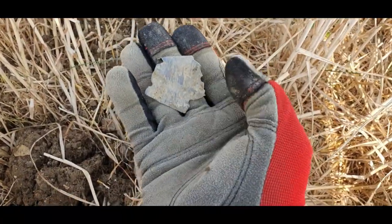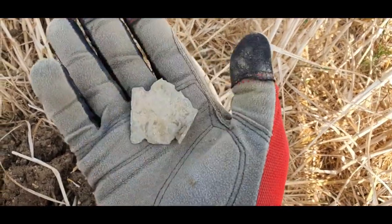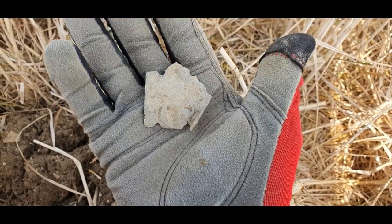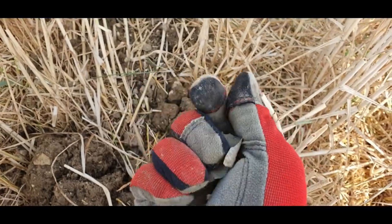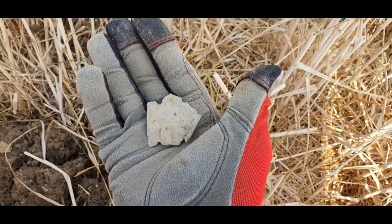I've just remembered what someone said - there was a crashed airplane on this field somewhere, and I think I might have found a piece of it. The problem is the crashed airplane is in the same area where they were getting all the Romans, so we'll try and work our way through it and see if we can find anything decent.